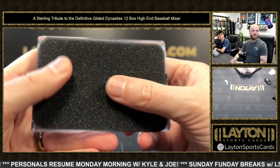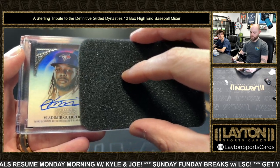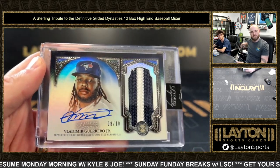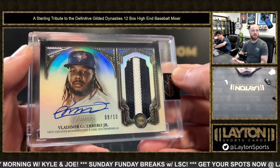Last card of the break, good luck everybody. Vladimir Guerrero Jr., 8 of 10, two-color patch auto, Blue Jays. Nice. Yeah, that was a good case right there. Alright, give me a sec, we're going to recap.